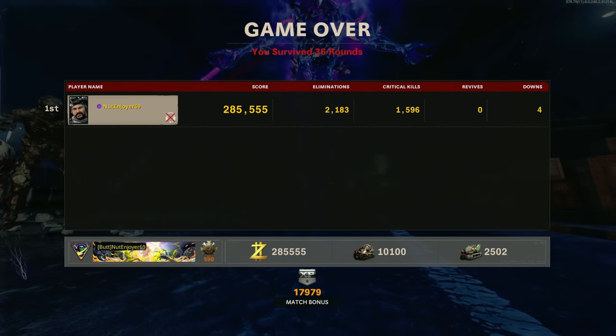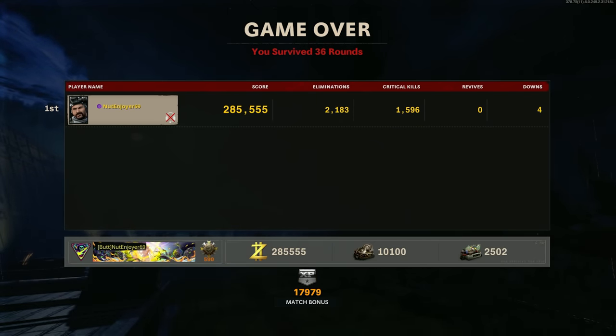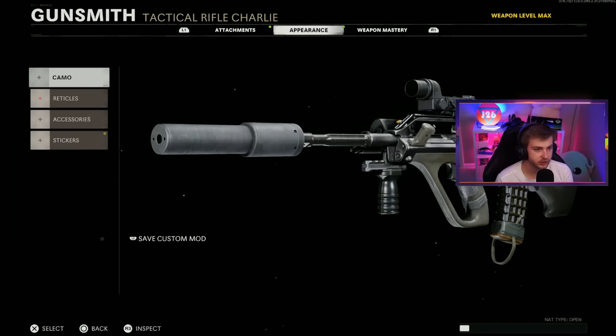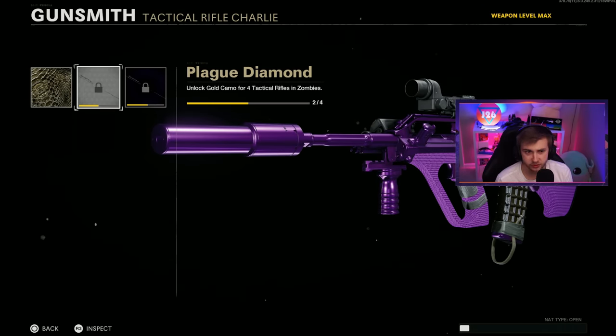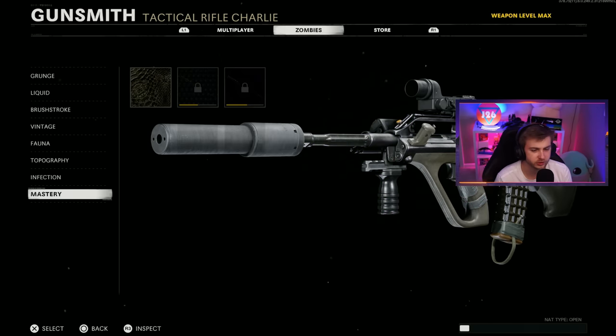Our final stats for this game: 2,183 eliminations, 1,596 crits, zero revives, and four downs - two of those intentional, believe it or not. Let's make sure we didn't get scammed and it gave us our camo. Yep, looks like we got it. And we still need two more attack rifles to get Plague Diamond on this - I thought we had more than that done. I guess it was just the M16.